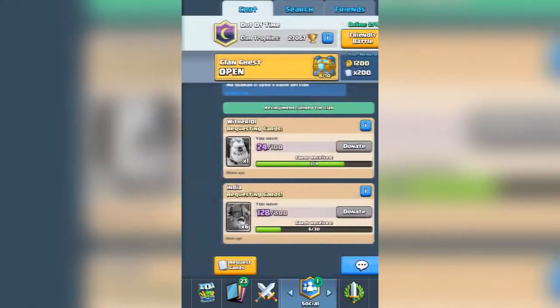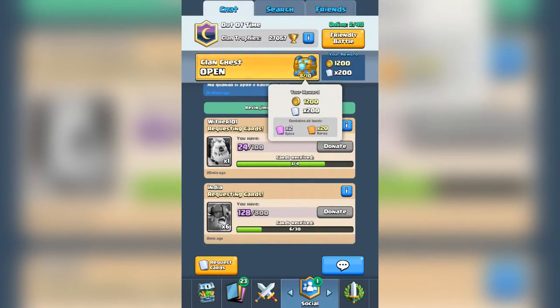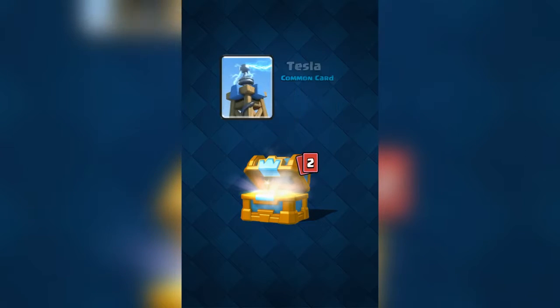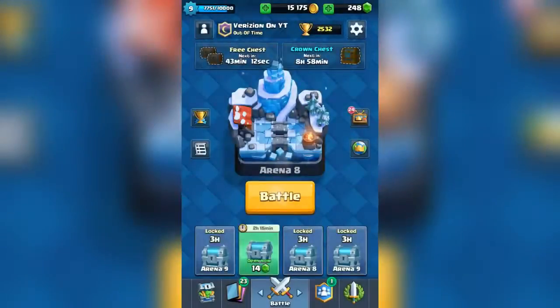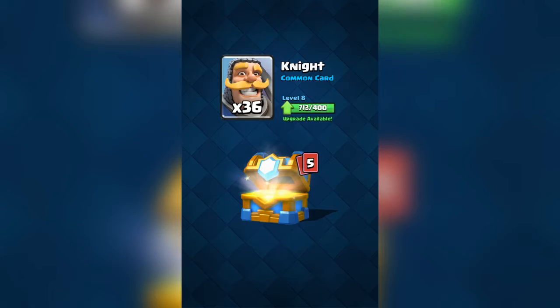The crown chest and the clan chest — it's a level 8 clan chest. We're getting 2 epics and 20 rares right now. Let's open this crown chest, I just got it actually. I did drop a few trophies recently because all the decks I made were very bad. What is the rare? We are going to be getting a furnace. So we got 2 epics and 20 rares in here.